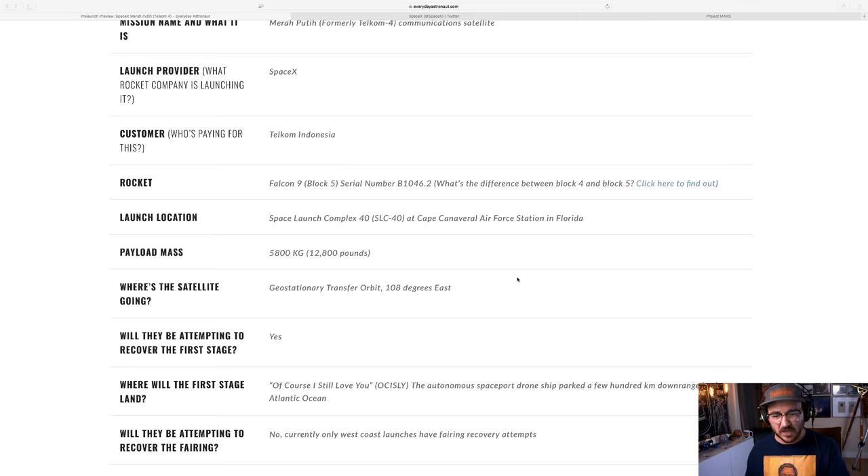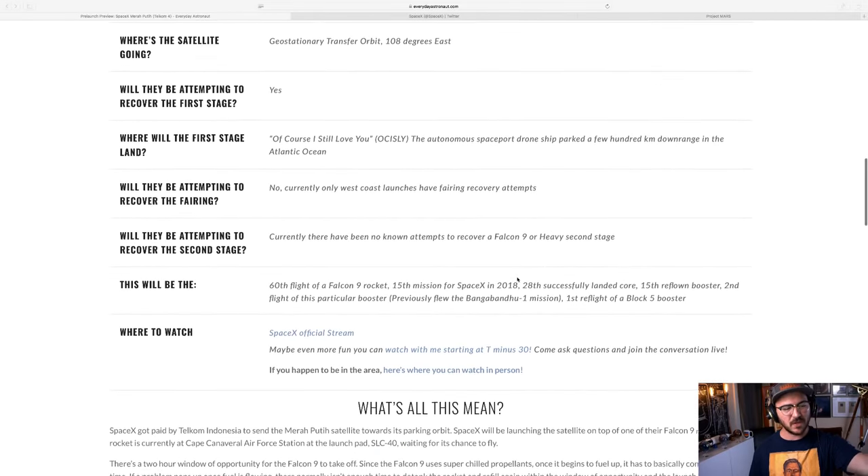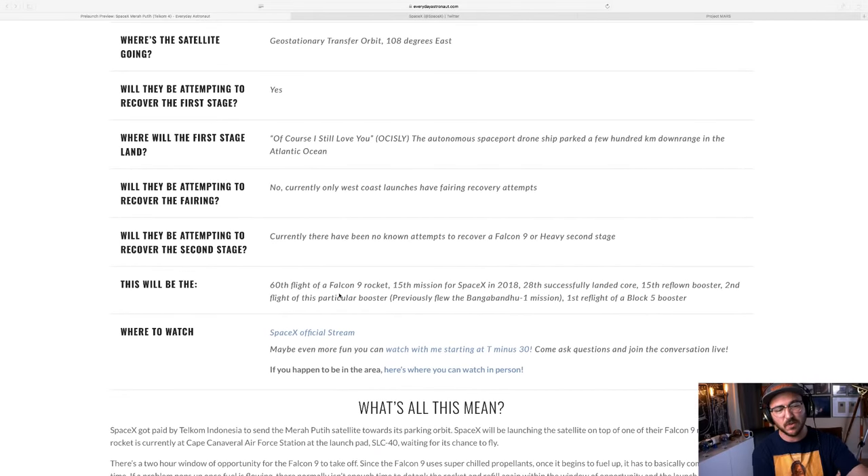It has to get going really fast, so that means this will be a drone ship landing. They don't have enough margins remaining to return the first stage back to land, so it will just follow its ballistic trajectory and land on the drone ship — Of Course I Still Love You. I have all those other fun facts right here on the page.